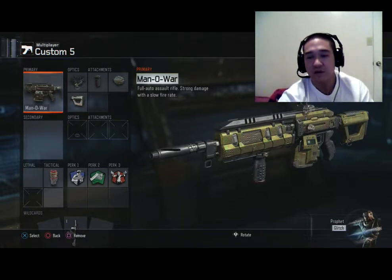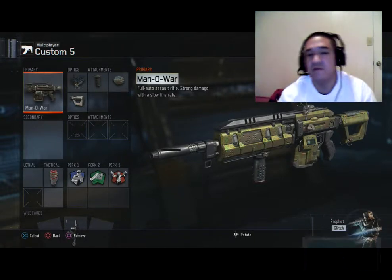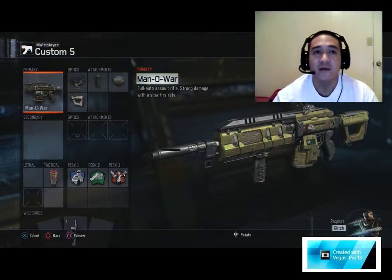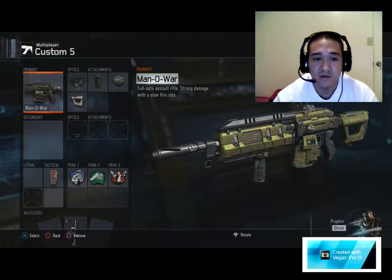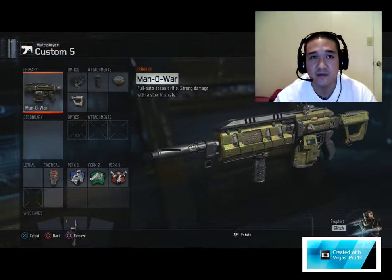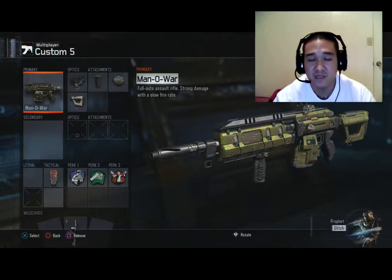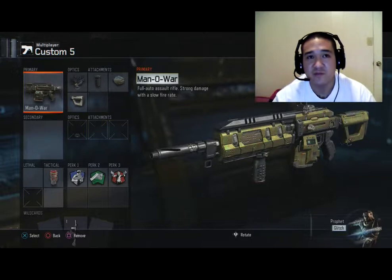What is up YouTube, Mental Oriental back with another video. As you guys can see, this is a class setup video for the assault rifle Man of War. This assault rifle is an absolute beast if partnered with the right attachments. For every positive there's also a negative — the negatives for this gun are its fire rate and its medium to high recoil.